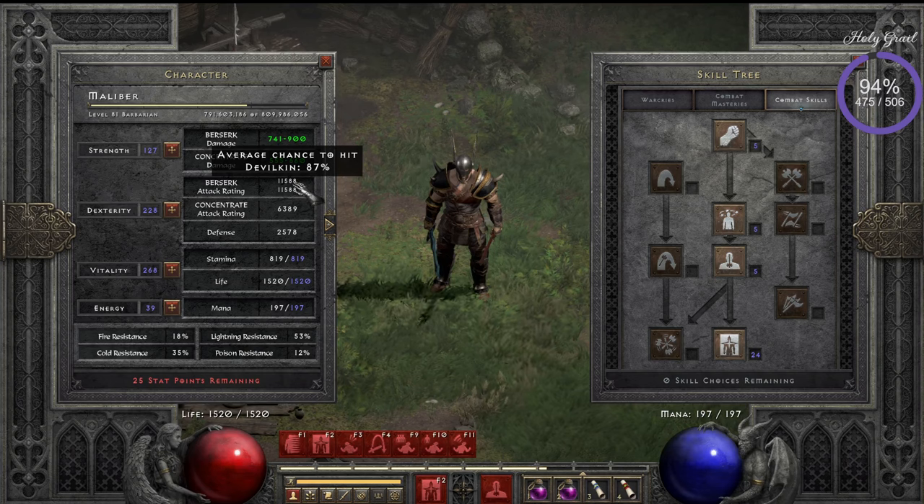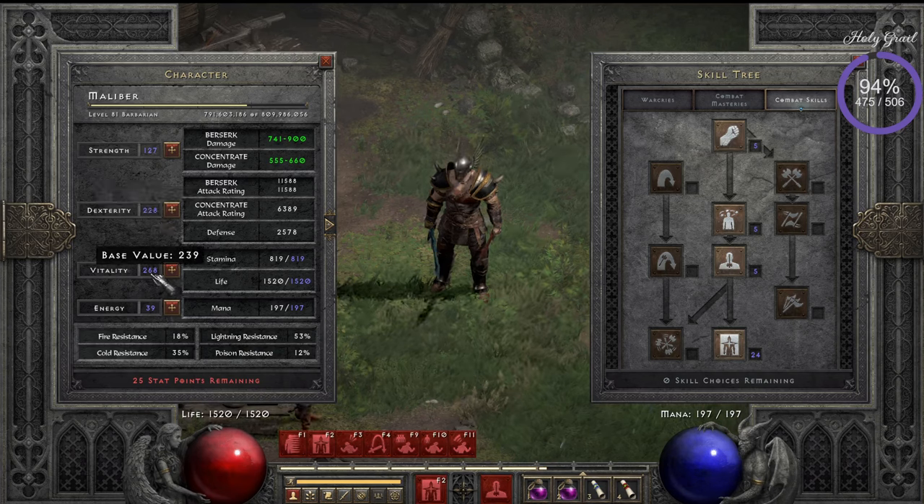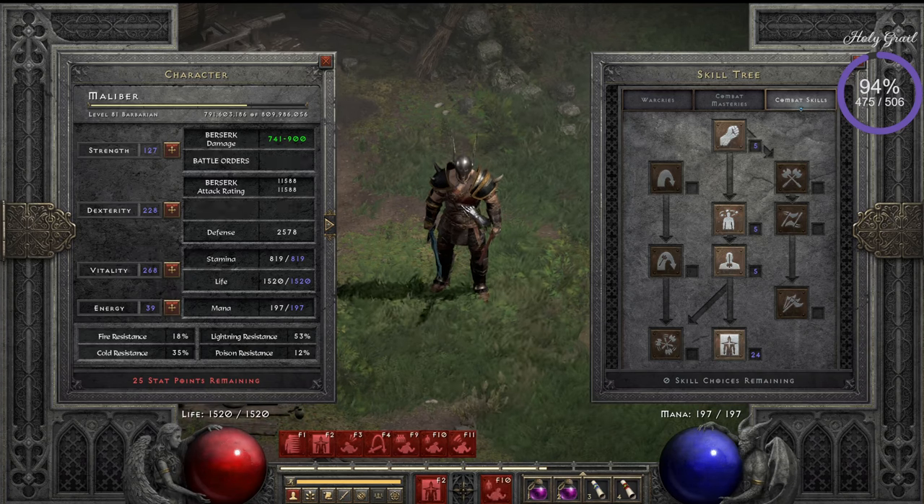That 12,000–13,000 attack rating range is a good place to be — that's why I put points in Dexterity, because you want to kill elites as fast as possible. If you hit them, they cannot hit you. The rest of the points go into Vitality. With shouts active, your life should be between 2,500 and 3,000. It's better to stay alive while playing.